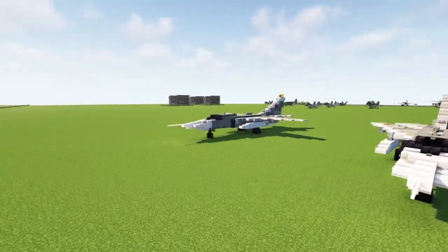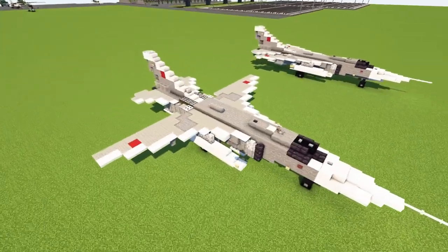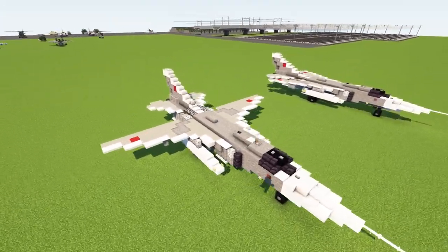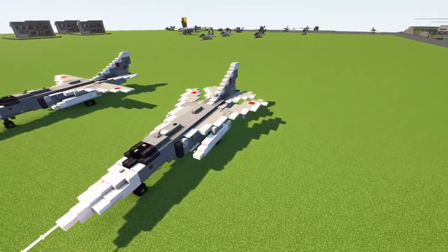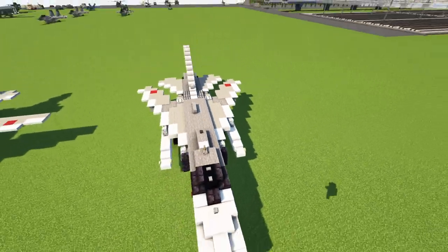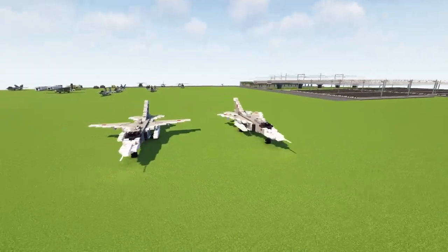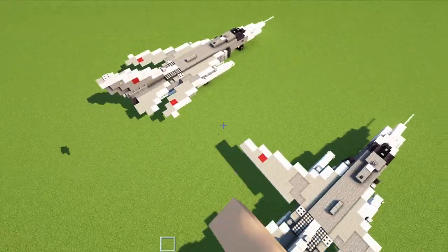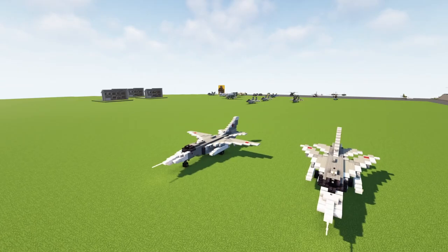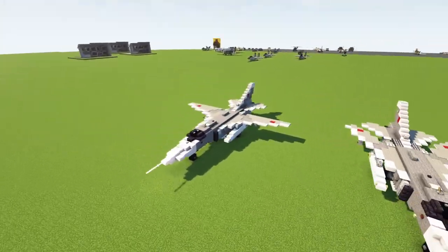There are also two versions that I'm going to be showing you today. This one with the spread-out wings is 16 degrees for takeoff and landing, and then we have 69 degrees to go supersonic, really fast. This aircraft can also do around 45 degrees, something in between these two angles, but I just want to stick with these two for the sake of simplicity.